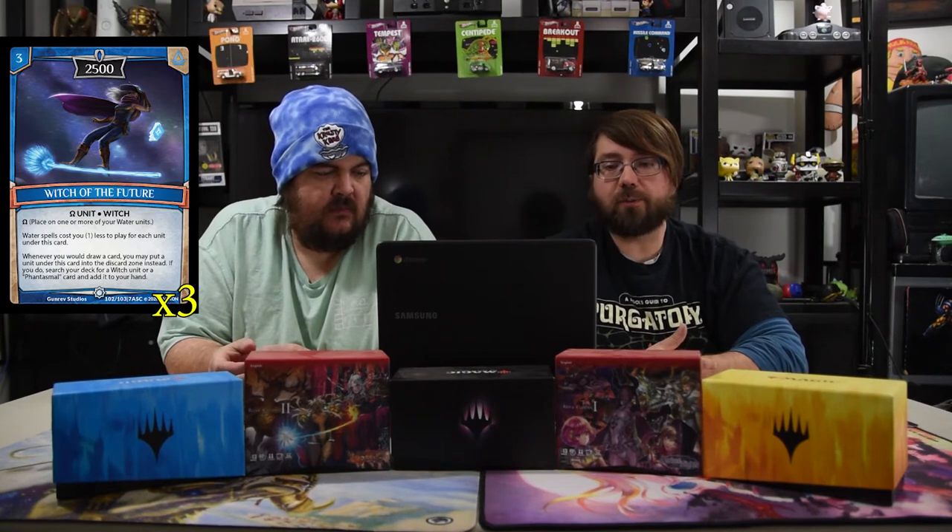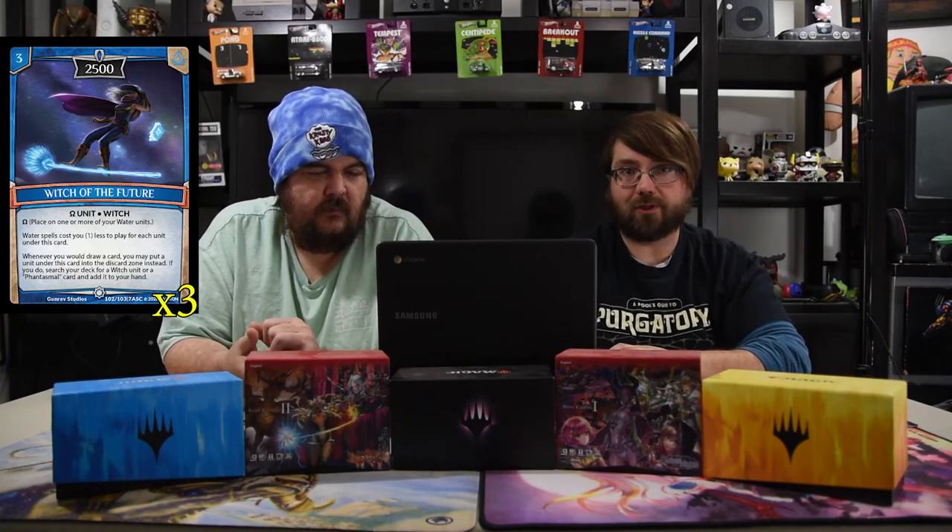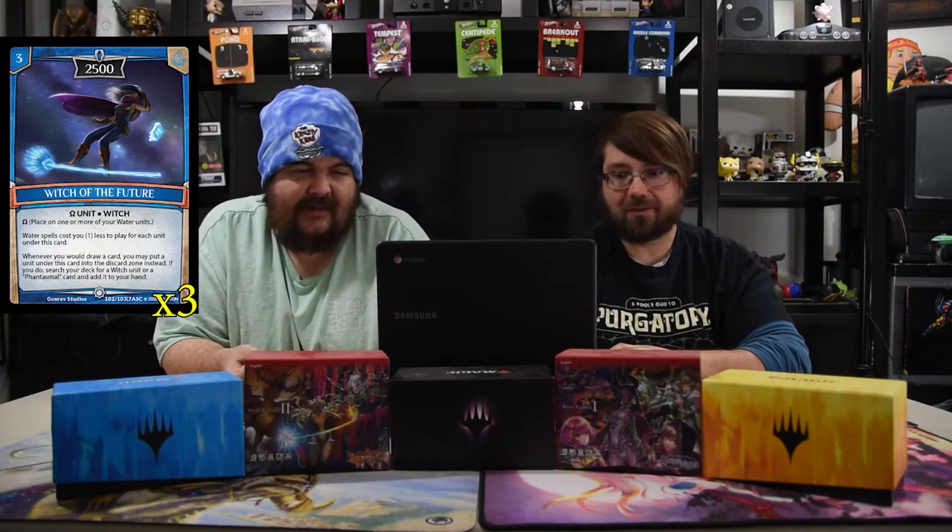Another omega unit is Witch of the Future — a three-drop 2500, placed on one or more of your water units. Water spells cost one less to play for each unit under it, up to four, so things could be free at that point. Whenever you would draw a card, you may put a unit from under this card in the discard zone instead — if you do, search your deck for a witch unit or phantasmal card and add it to your hand. It's a tutor and it makes your spells cost less.